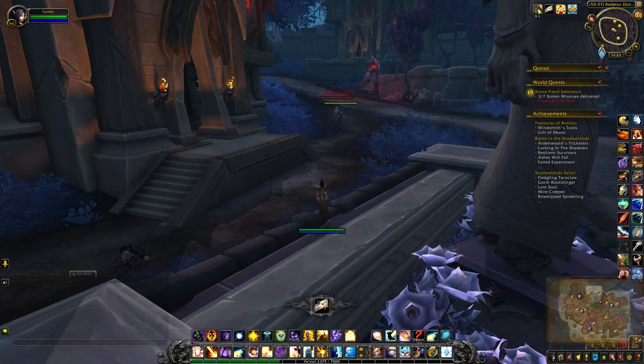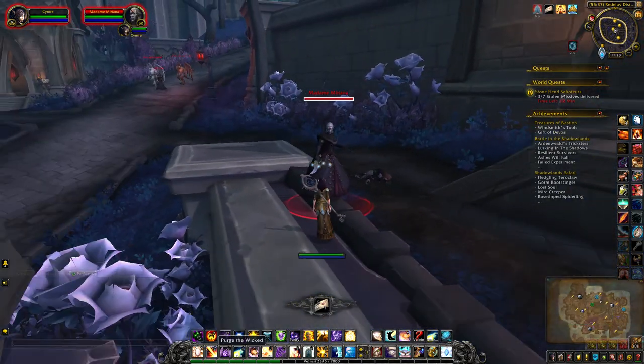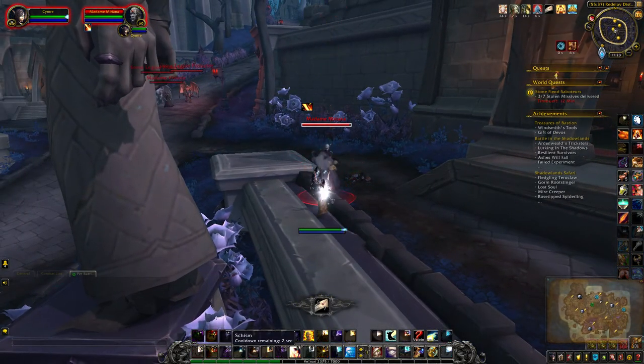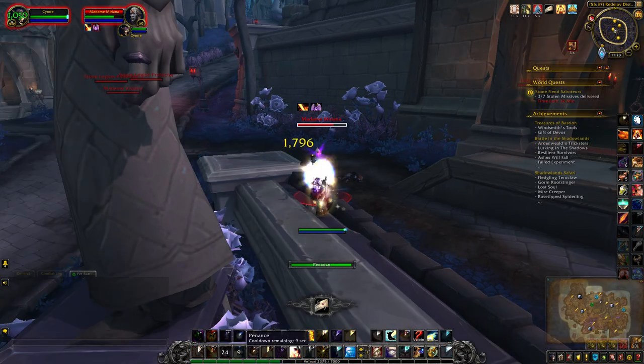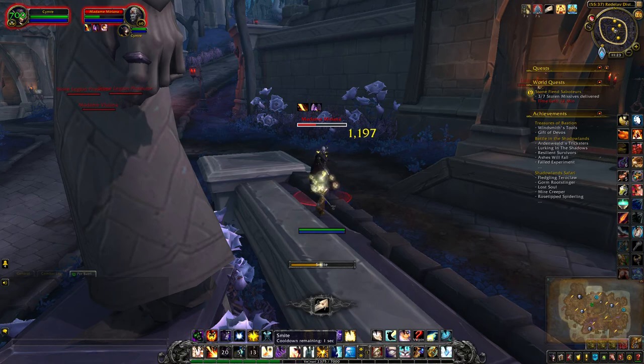This is a guide for the Stone Fiend Saboteur. What you have to do is find those little flying packs of stone fiends — those little yellow nameplates flying around — and kill those mobs for missives. It only took about two packs for me to get enough.